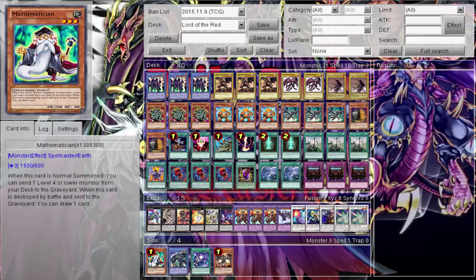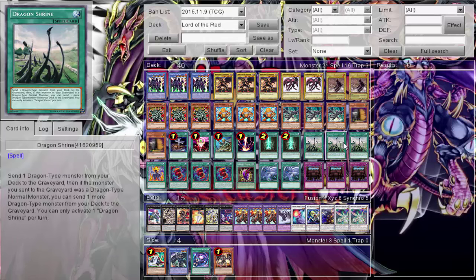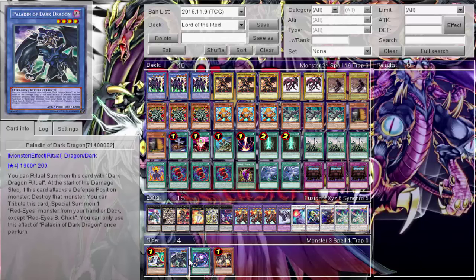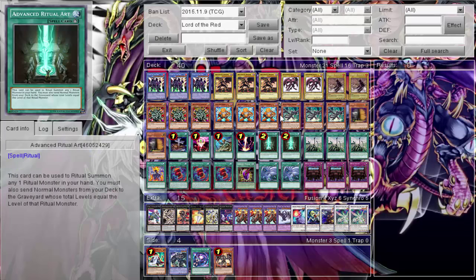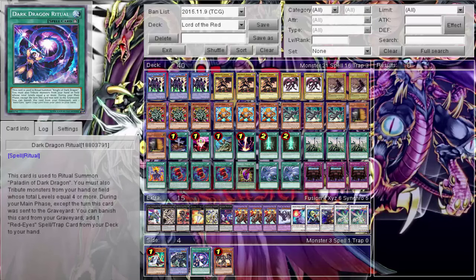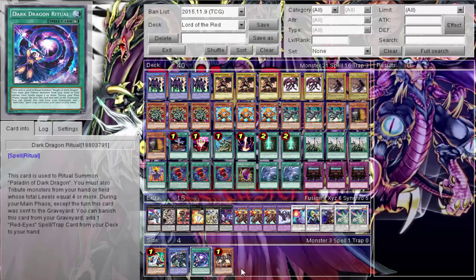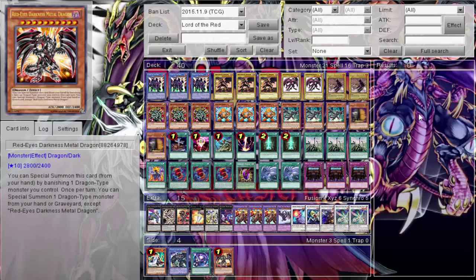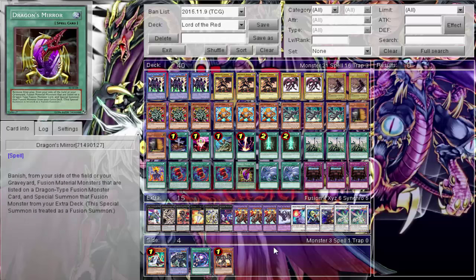Cards I considered but cut: Mathematician - the normal summon is very important in this deck, and with Foolish, One for One, and three Dragon Shrines I don't really need him. I considered Paladin of Red Eyes for special summoning and then tributing for Lord of Red, which is actually a good play, but I'd need to run a level four normal monster for Advanced Ritual Art and the deck already has enough normal monsters. I also considered Redham, which can revive Lord of Red from the graveyard since once properly summoned it can be brought back - but I just didn't have the room.